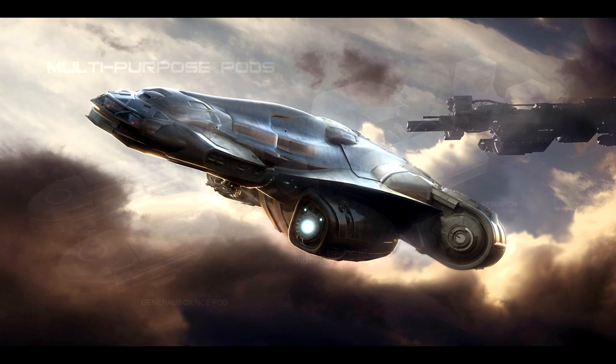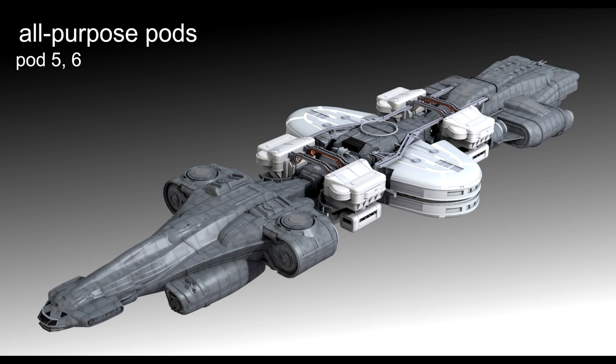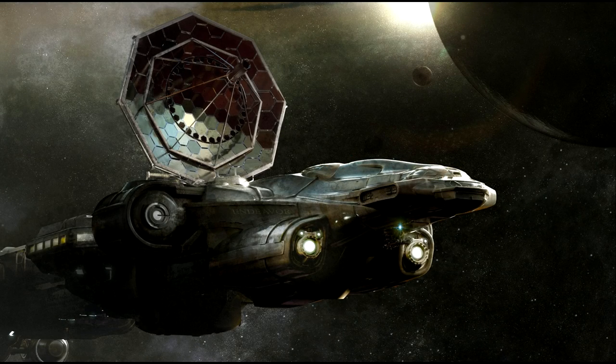Now let's talk about the middle, otherwise known as the Workshop. CIG called it the meat and potatoes of the whole craft. Like we're starting to see with other ships, modularity is back — but here they're using the nomenclature of pods. There are six total pod slots arranged in a two-wide, three-deep configuration. These pods are limited to symmetrical formations to keep thrusters aligned and working efficiently, and there are limits on the types and amounts of modules that can be installed based on factors like size, shape, or power consumption.